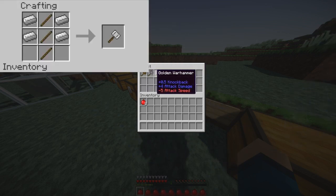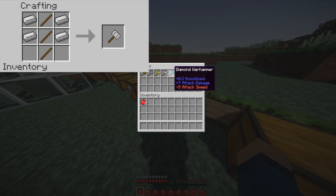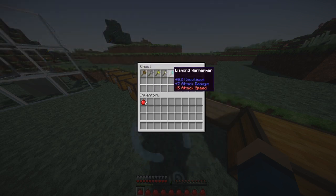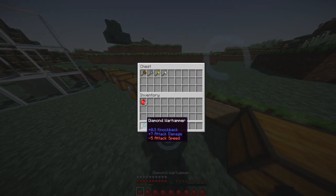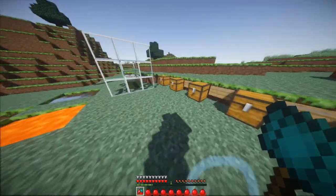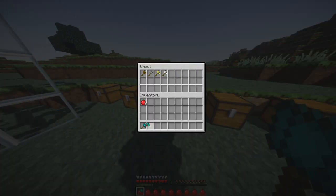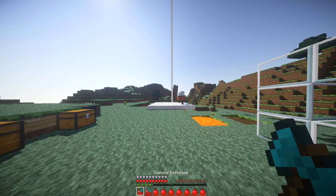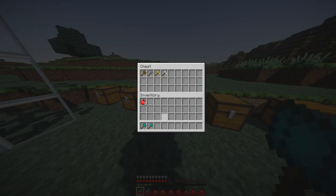The next item we have is my personal favorite — the war hammer. It has the same classifications with knockback of 0.3 for most, and 0.5 for gold. The attack damage is the same as the others except plus one more than the normal ones.